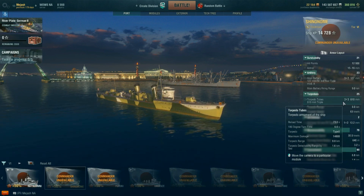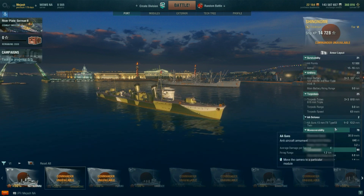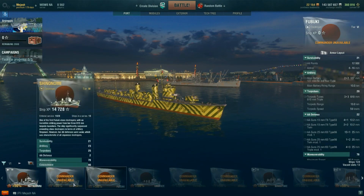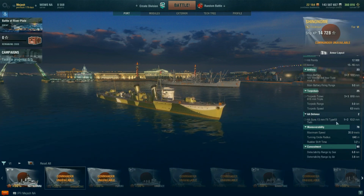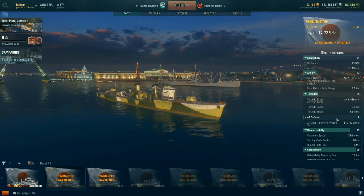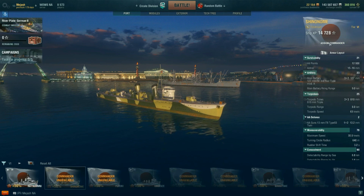The torpedoes do a little less damage at 14,600, but overall they're still a pretty nasty weapon. The AA is almost non-existent compared to the Fubuki — and the Fubuki actually has relatively decent AA for a destroyer. Even with AFT, the AA is minimal. Maximum speed is 35 knots, turning circle radius is 640 meters. Basically everything else is identical, so it's essentially a premium Fubuki with shorter firing range, slower fire rate, and shorter torpedoes that do less damage but travel faster.